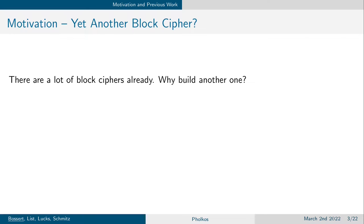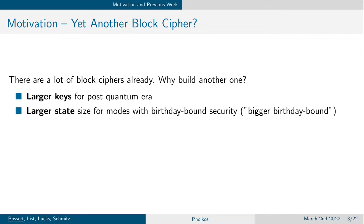For us, there were three main goals. First, in the case that quantum computers become practical and large enough, exhaustive key search will be much faster, and therefore we need larger keys for the post-quantum era. For example, a 128-bit key could be brute-forced with the work of 2 to the power of 64 instead of 2 to the power of 128. Furthermore, a larger state can benefit modes in a different way than just encrypting more data with one iteration of a block cipher — namely what we call the bigger birthday bound.